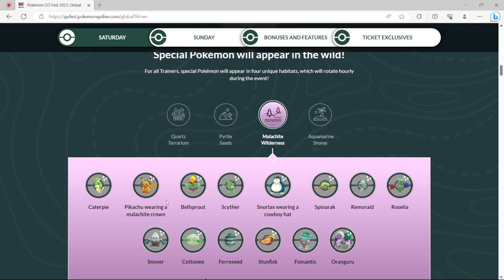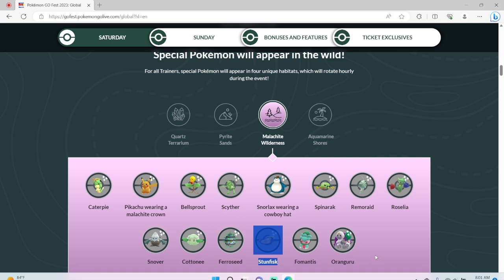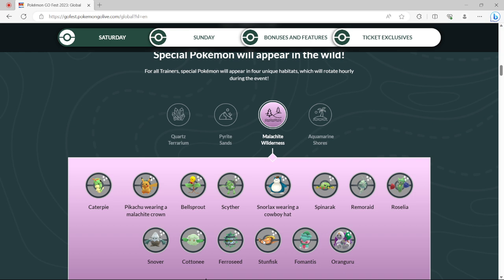Now this one — Malachite Wilderness — we got Caterpie, and yet again Pikachu with another crown. Bowsprout, Scyther, Snorlax wearing a cowboy hat, Spinarak, Remoraid, Roselia, Snover, Cottonee, Ferroseed, Stunfisk, Fomantis, and Oranguru. The new shiny is Oranguru. And I forgot to say that Joltik was the new shiny for Pyrite Sands. Scyther, Spinarak, Roselia, Snover, Ferroseed, Cottonee, and Stunfisk are all really good PvP picks. While Roserade is a pretty good budget grass type if you need it.